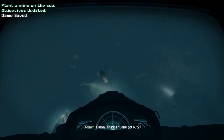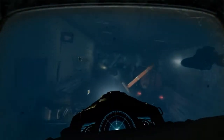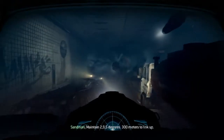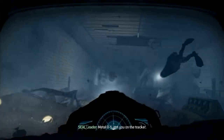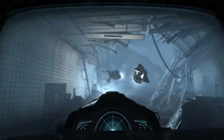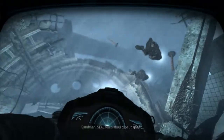Primary entry point is open. Stay tight — easy to get separated down here. Damn, think anyone got out? Nothing we can do for them now. Maintain 295 degrees, 300 meters to link up. Level Zero-One, got you on the tracker. Roger, approaching rendezvous.